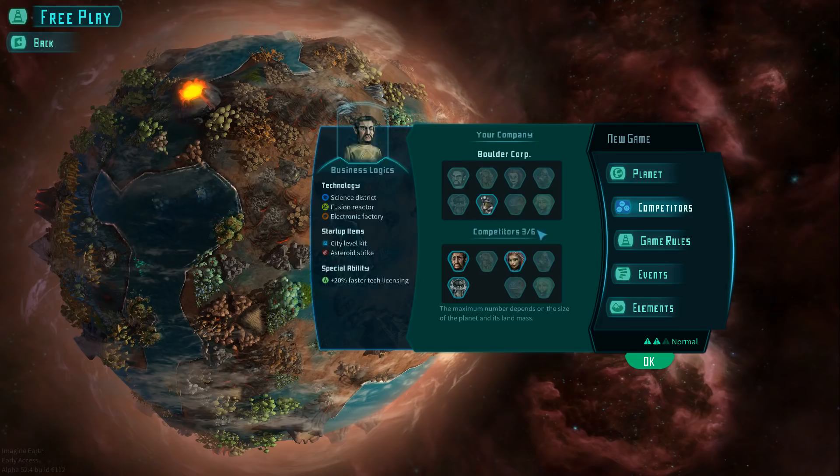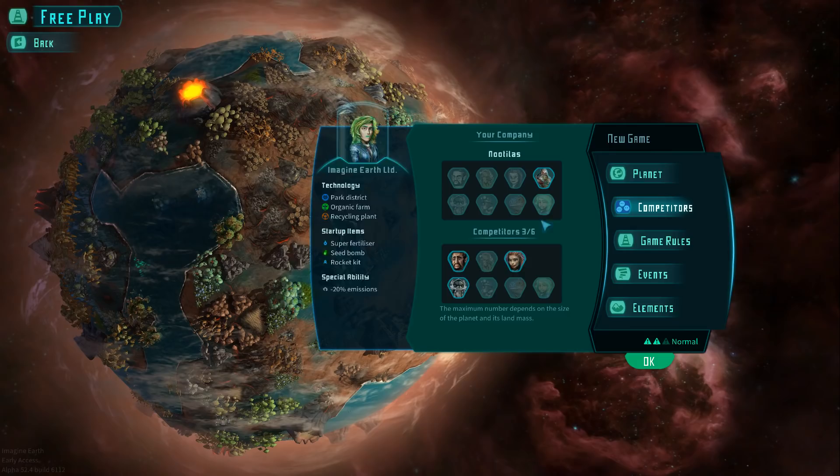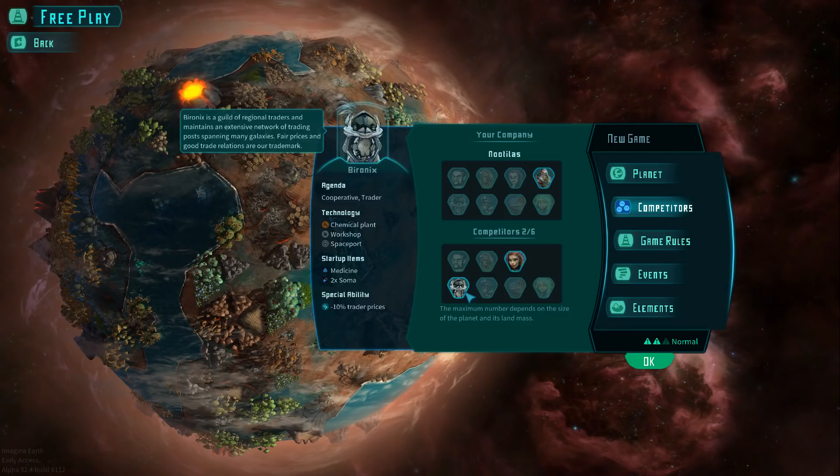Now we can have competitors in here. We are going to be a race of people with certain abilities. We can be the Vulcans who do science — faster tech. We've got the robot folks with better trade. We've got the moles who do mining. All kinds of different folks. I'm going to go with the fish people because they start out with ocean districts — they can build in the oceans, which seems exciting. We're going to do two competitors: robot folks and her. You're aggressive, expansive, and you're a cooperative trader.